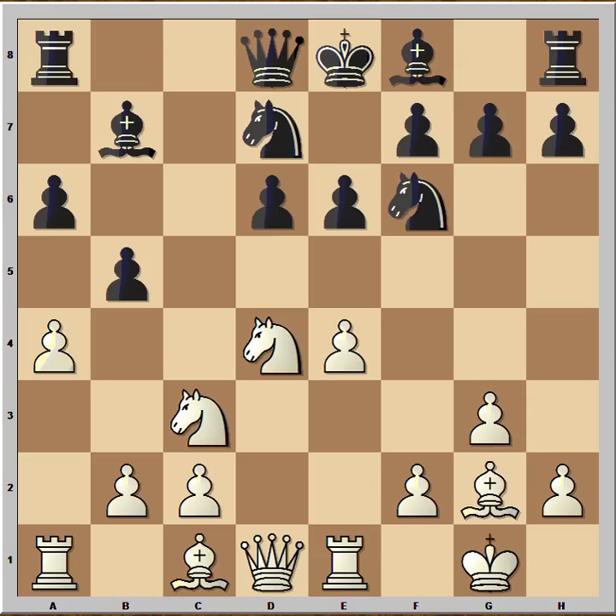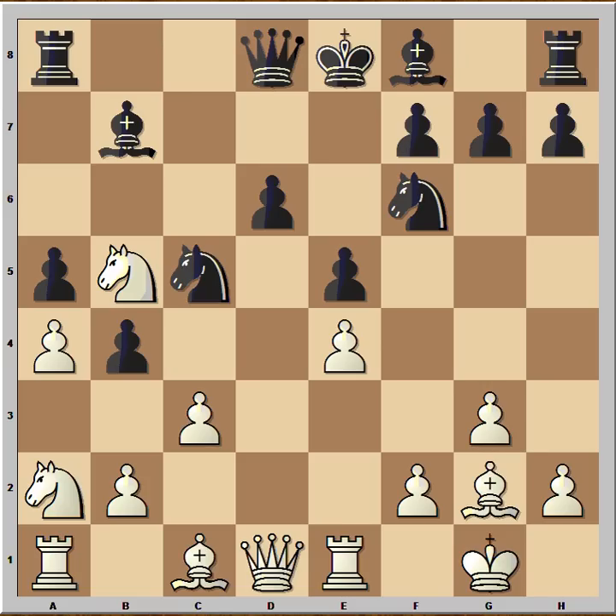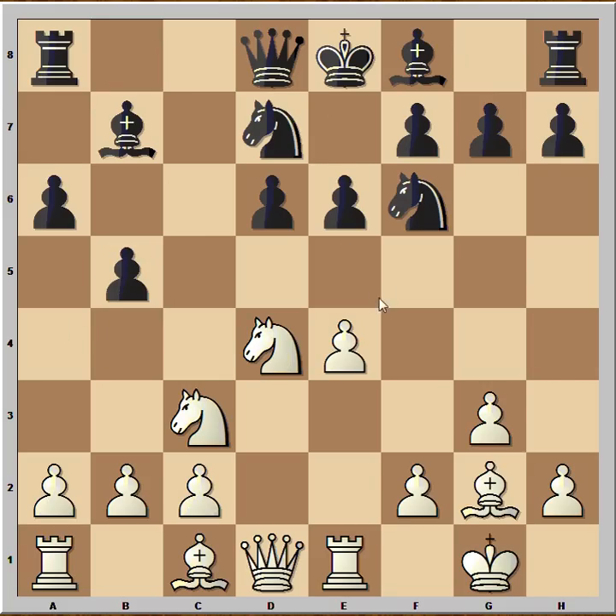A4 seems like a safe way to get a better position. Then you will have this variation: b4, knight to a2, a5, c3, e5, knight to b5, knight to c5, bishop to g5, bishop to e7, bishop takes on f6, g takes on f6, c takes on b4, a takes on b4, knight takes on b4 — and white is standing much, much better.